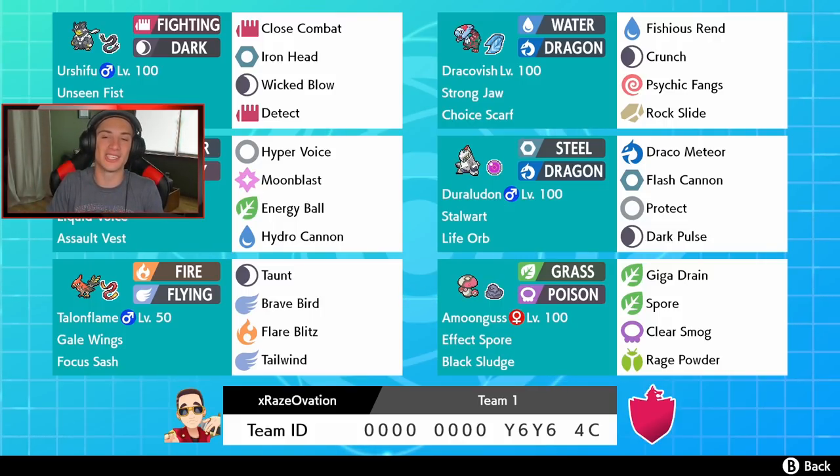Two new Pokémon we're using: Amoongus in the bottom right corner with Giga Drain, Spore, Clear Smog to cancel out stats, and Rage Powder to make people come after him. The Rage Powder works really well because he has Effect Spore, so physical attackers coming in have a chance of getting paralyzed or poisoned. He has Black Sludge to keep him alive longer, same thing with Giga Drain.